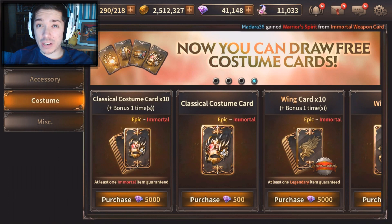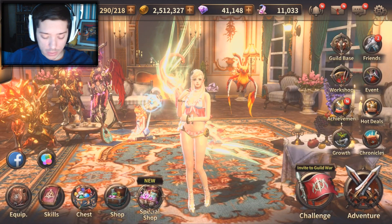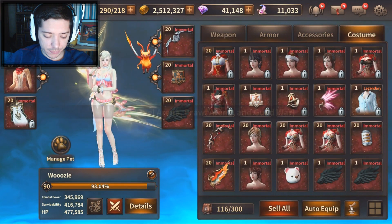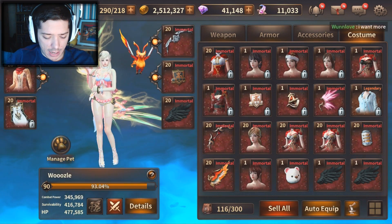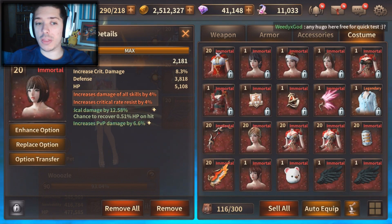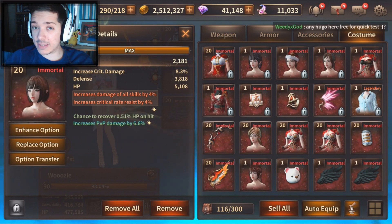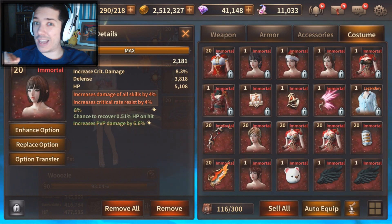It is actually better than our current costume set, which was the school one before. So if I quickly go and show you my costumes right now — I've got the student's outfit, and it gives critical rate resist by 4% and increases damage of all skills. Now, the damage of all skills only works for your skills, where the increased damage on the new classic set actually works on all skills, all combos, and your normal damage. So it is a slight increase.